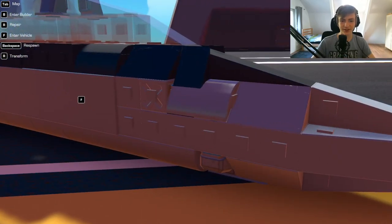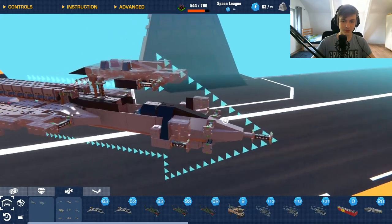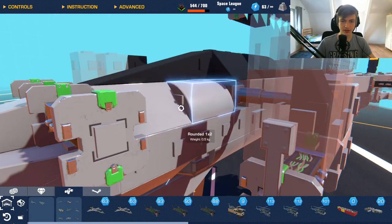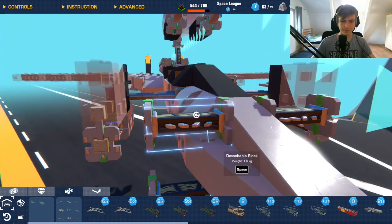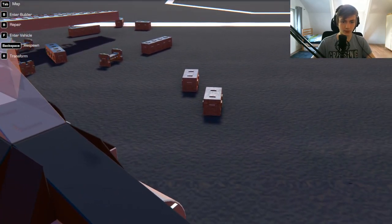If you look at the nose right here, this wall was actually a lot of work to do. I spent a lot of time on this — I even used piston glitching because this just didn't look good enough for me. So I glitched some parts in to make it look better, which I think helped it quite a bit.